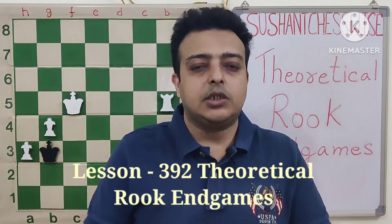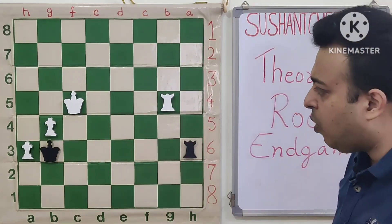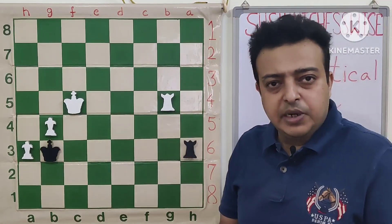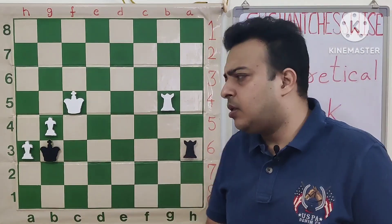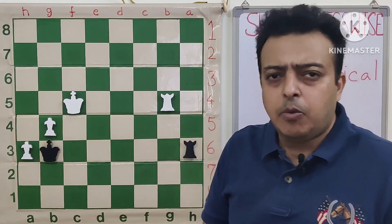Hello friends, welcome to my channel Sushant Chaspice. Today we are at the next topic - theoretical rook endgames - and we are going to continue with our topic of rook plus two pawns versus two. The concept of self-propelling pawns which we discussed in the last session. Today we have a case where the black king is well placed - the defender's king is placed in front of the pawns, and this makes the drawing task possible.